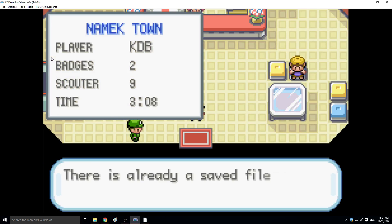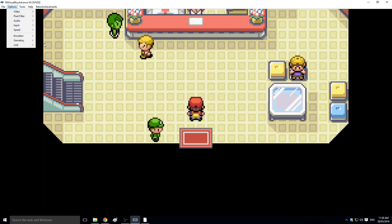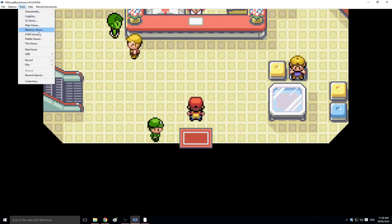We're just going to test it to make sure it still doesn't save — yep, same error. So all you have to do is go to save type in the emulator, just like this, and change it to Flash 128. Then go to Tools and click Memory Viewer.